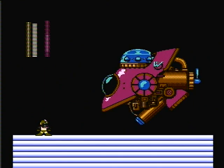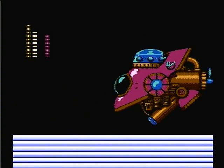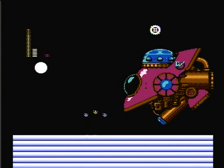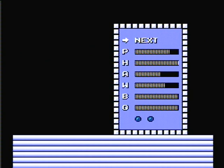We're here at Dr. Wily in his spaceship. Just unload on him before he even gets a chance to do anything. And then you've defeated his first form. I'm almost dead, so I'm going to use an E-Tank.